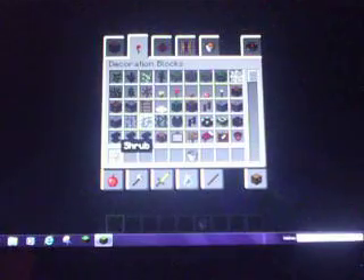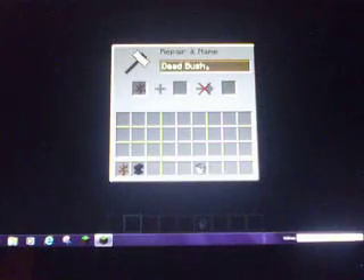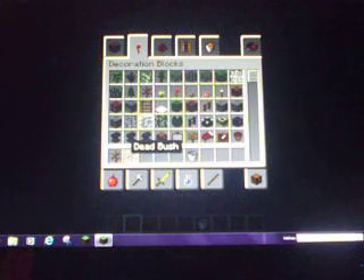This may look like an ordinary dead bush, however as you can see it's named 'Shrub' when I roll my cursor over it. And no, I didn't rename it, because it's not in italics. For example, if I were to rename this dead bush — I'll place an anvil here and rename it to 'derp' — as you can see it's in italics, which emphasizes that I renamed it. But this one is not in italics, so it's legitimately obtained. And there's 'dead bush,' 'shrub,' 'dead bush,' 'shrub,' just different names.